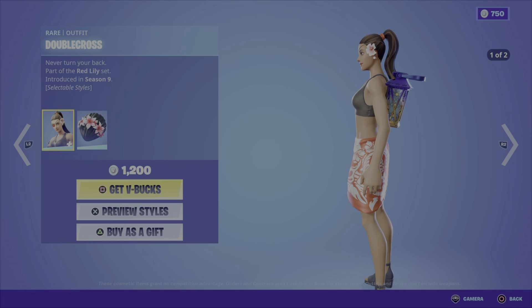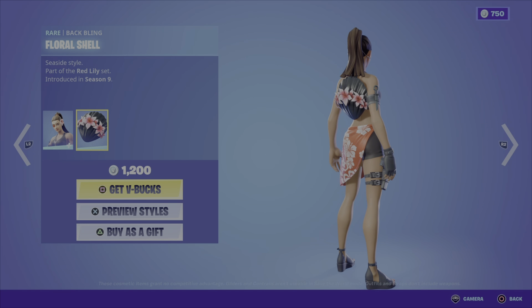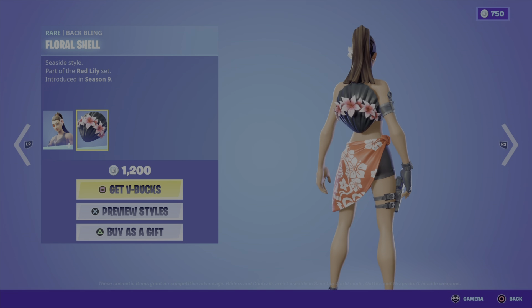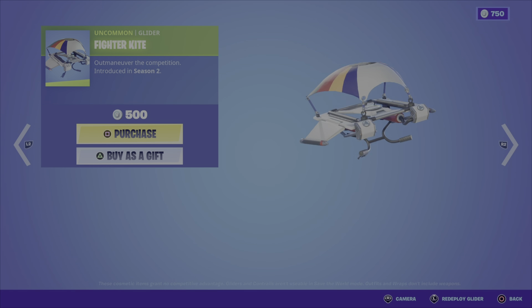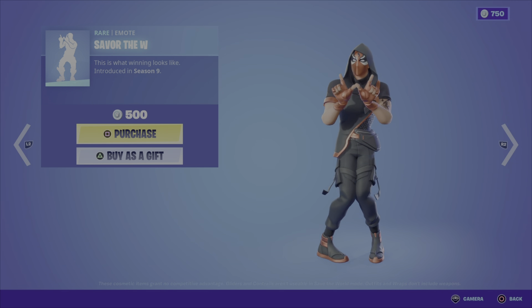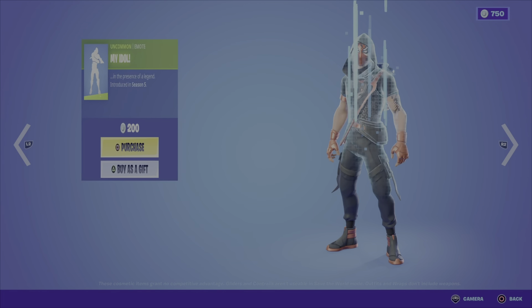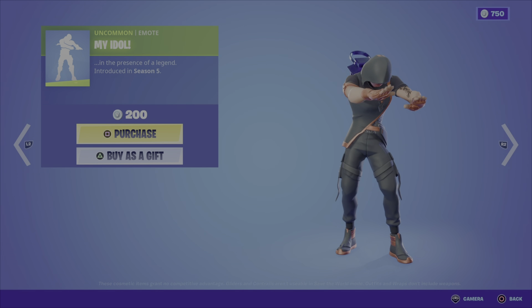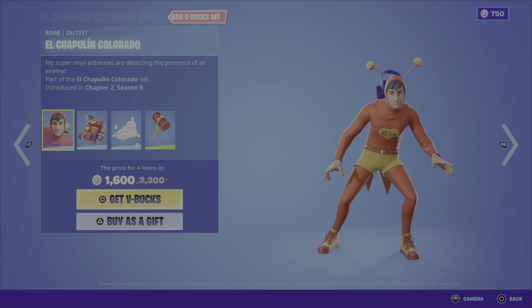On to the daily items in the shop: we have the Munitions Expert outfit from Season 1 for 1200 V-Bucks. We've got the Double Cross outfit from the Red Lily set Season 9 in two different styles, along with the Floral Shell back bling — those two items are 1200 V-Bucks. We've got the Fighter Kite glider from Season 2 for 500 V-Bucks. The Around the Clock emote from the Nutcrackers set of Chapter 2 Season 1 is 500 V-Bucks. Savor the W from Season 9 is a cool emote for 500 V-Bucks, and the My Idol emote from Season 5 is 200 V-Bucks.